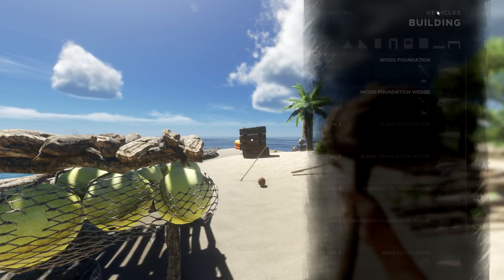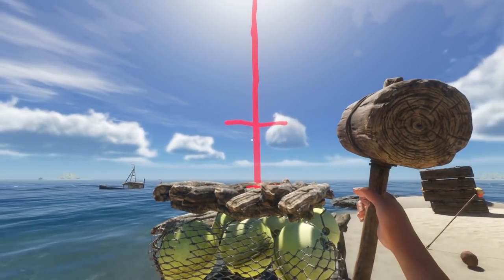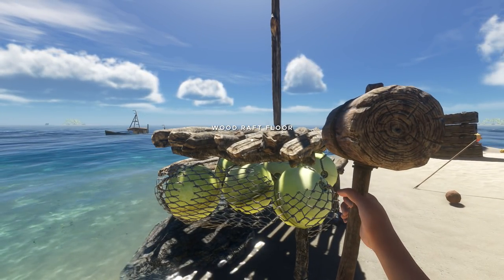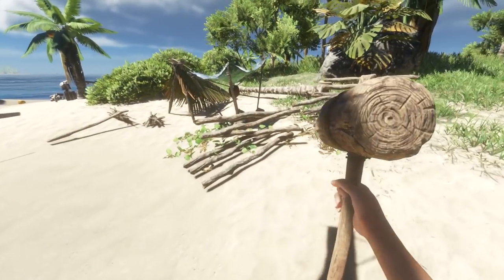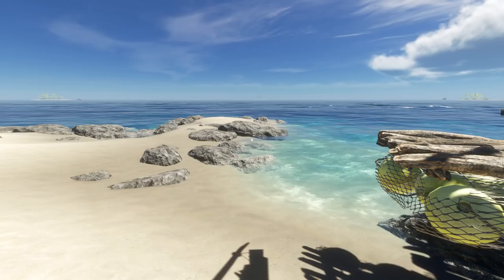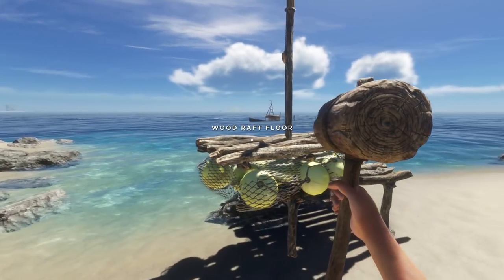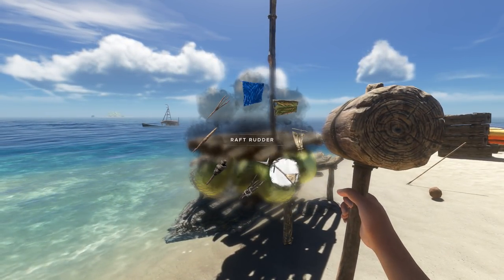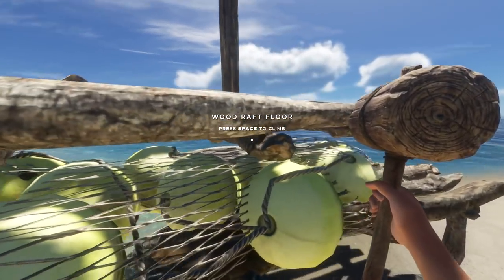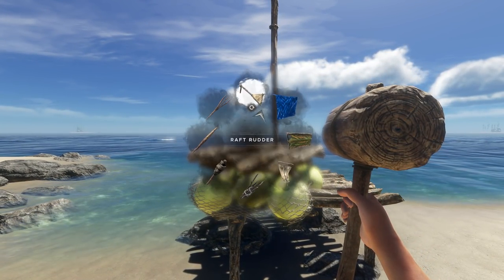It's hard when you're thinking about whether you should invest in this, especially with limited stock. There's an arrow on the sail so make sure you plant it right where the arrow is pointed - that's very important. We're replacing that and also making ourselves a rudder so we can actually go around properly. You'll need two sticks. If you want to close your inventory, press the tilde key on the top left of your keyboard, right underneath the escape key - it helps you out.